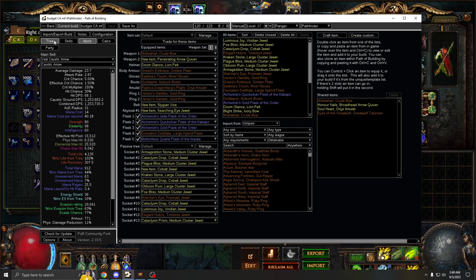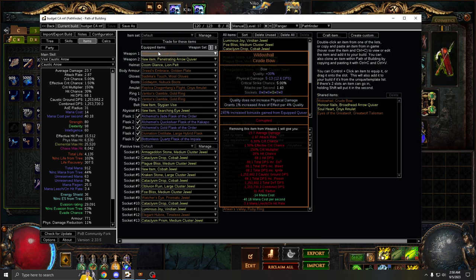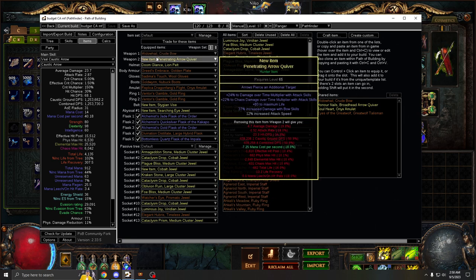We can go over the POB real quick and specifically the notes section. I'll keep updating it if there are more questions. For the bow, Little Hail — you really want 240% or higher. There's no breakpoint or anything; higher percent is just more damage and more life.